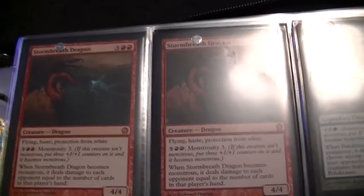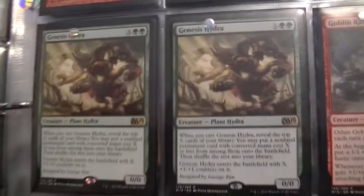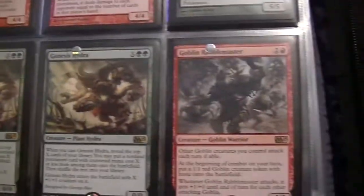Over on this page — the first page is more of my Planeswalkers. This page is my trade binder, like my more popular trade stuff. Excuse the lighting. Two Stormbreath Dragons, Polukranos which I just pulled the other day, two Genesis Hydras, Rabblemaster, another Rabblemaster down low, and two Mana Confluence, which are pretty good.